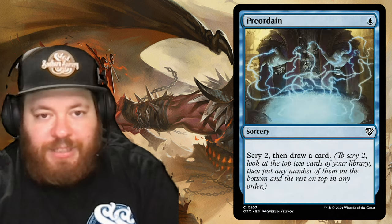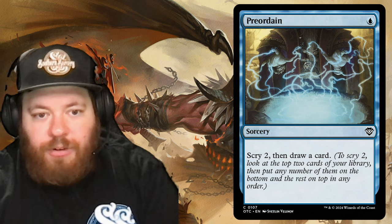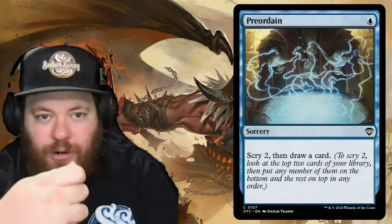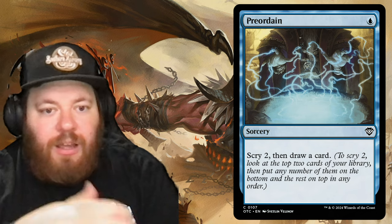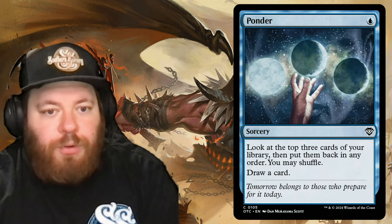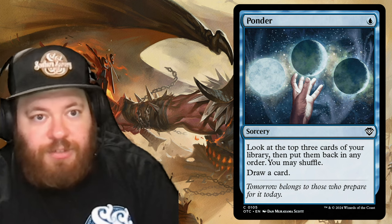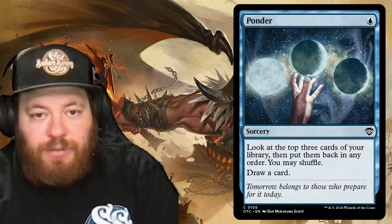Preordain is one blue, a sorcery that lets you scry two then draw a card — a staple for spell slinging. Ponder is also one blue: look at the top three cards of your library, put them back in any order, optionally shuffle, then draw a card. Very similar to Preordain but with a slightly different order of operations — both are cheap spell-slinger staples.